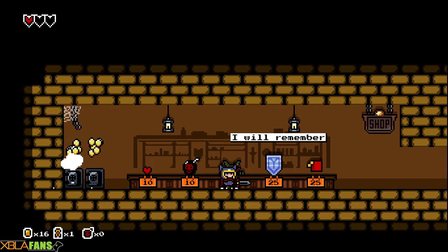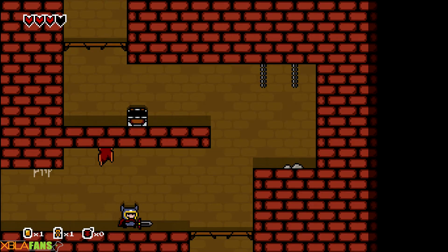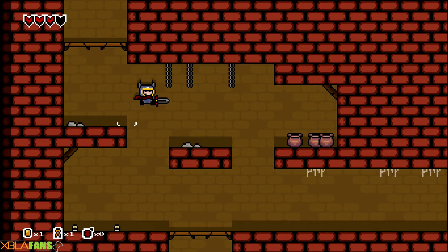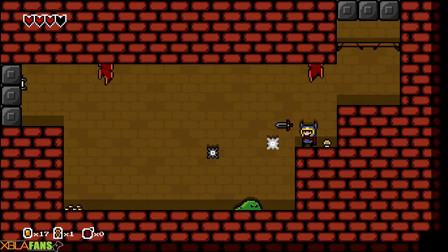I need the money. Blue shield, health up. There are also rooms once in a while where you have to trade hearts for an item, but every time that I've seen it, it's always had an item that would give you health. So you would trade a heart to get a heart back, essentially losing nothing at all.